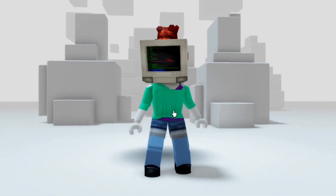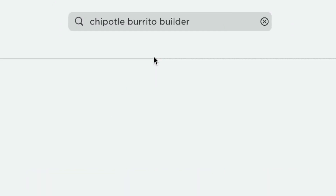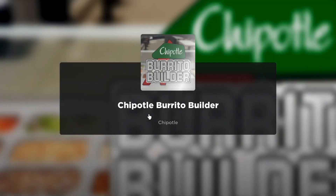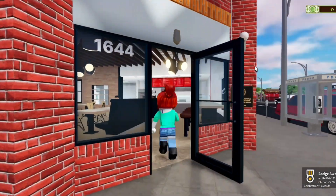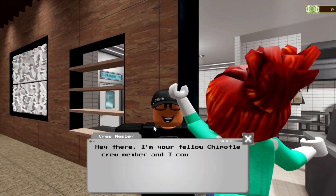This is the item you can get from the next experience. Search Chipotle Burrito Builder — the first game that appears is the one you need. Let's go to the Mexican Grill Shop to get started, then talk to the NPC to get the job.